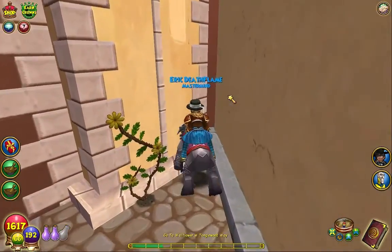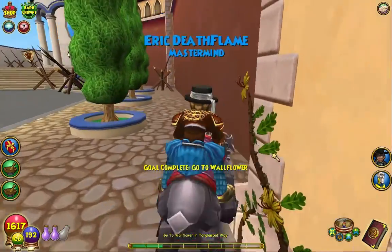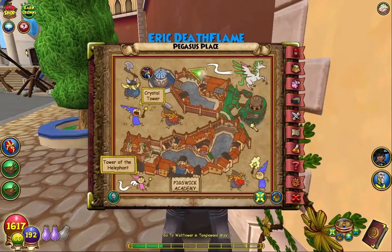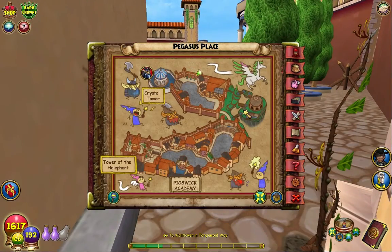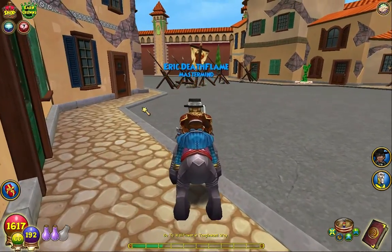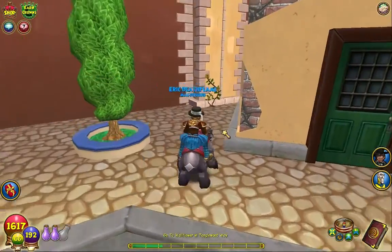There it is, I found it! I knew it was back here. These flowers are actually quite pretty - I wish we actually got one for the wall. It's all the way in the back corner by the Crystal Tower. If you go around past these barricades, stick to the right side and then turn over here and you'll find it right here on the map.